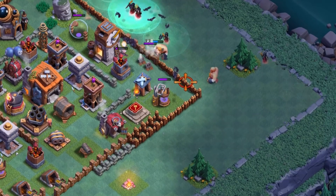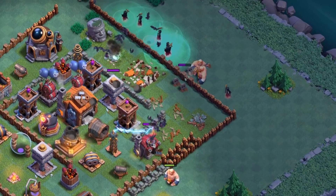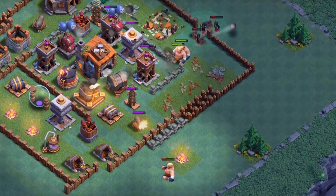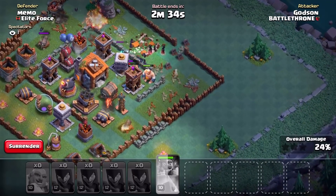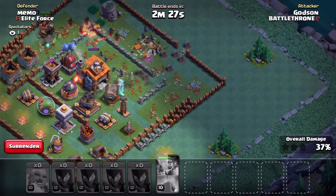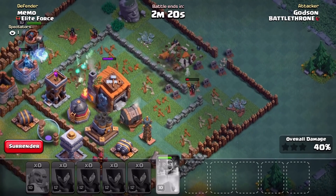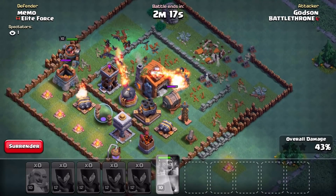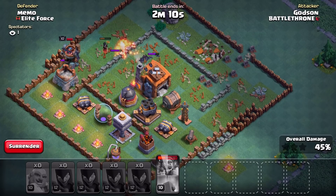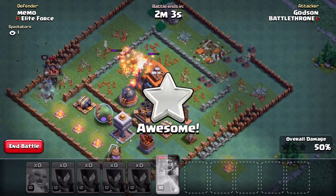All right, looking good. Oh man, hopefully that mortar just stays locked onto that giant over there — whoa. Oh man, you guys. Okay, all my giants are dead. Maybe if we're lucky we can get the — oh, run! Okay they went around, wow that was so close. Looks like the mortar might lock onto the witch — yeah okay, she's gone.